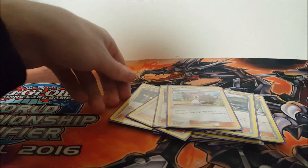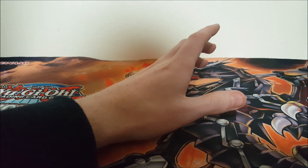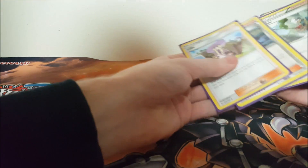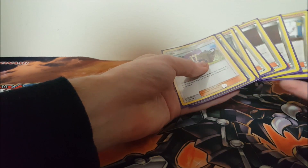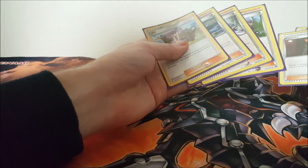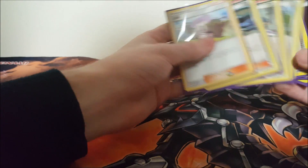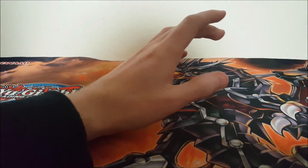I wasn't playing Kukui because I was playing Lillie instead. Maybe Kukui was better because sometimes that extra 20 damage might help. It's actually a lot of supporters - I'm used to playing like 8 in Rainbow Road, but this is like 8 with those and then 4 toolbox supporters, so 12 supporters total, which is a lot more than I'm used to.